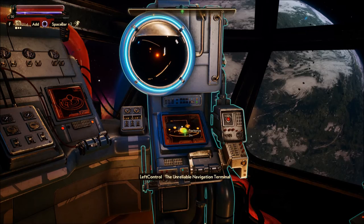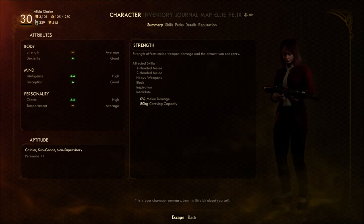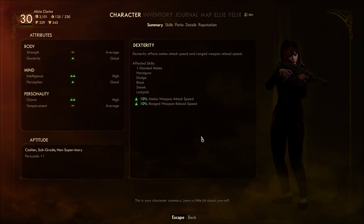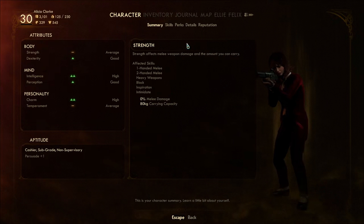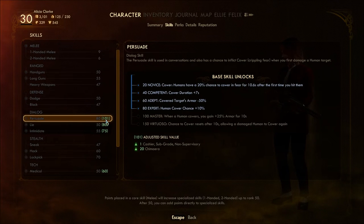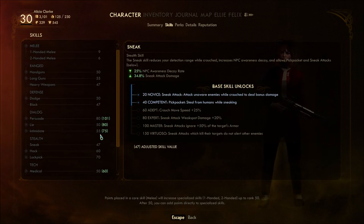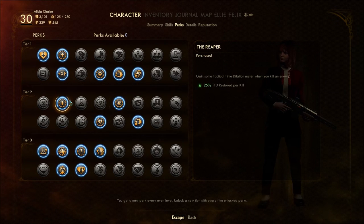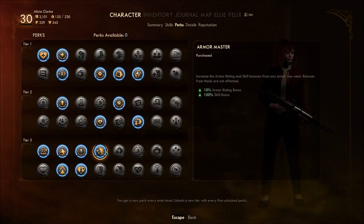For anyone interested in my character: level 30, I have these stats. I think this is the level cap. I have these skills — really good in Persuade, pretty good in Lie, good Intimidate, some medical and engineering. Mostly reminding myself right now. Perks and stuff — that's what I have.